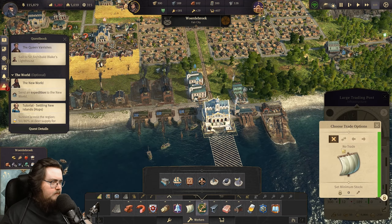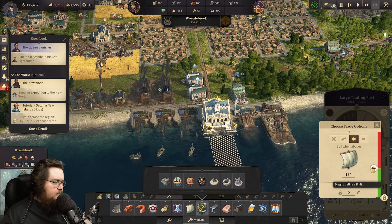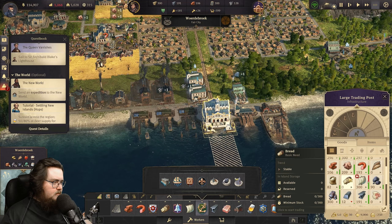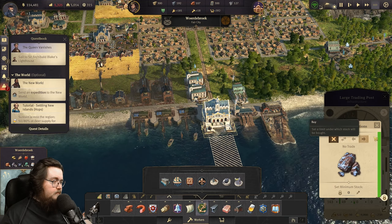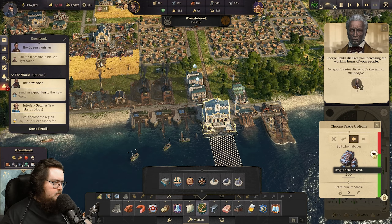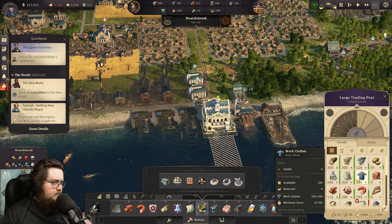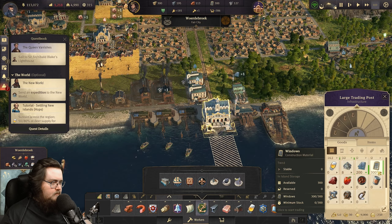How are we doing on sales? We're going to need to play around a little bit. We're going to be selling when we are above 150 sales, so we're selling 150 straight away. Another thing we can sacrifice is iron for now, so we're going to sell everything over 200. We do have planks and everything too but we have a lot of windows.